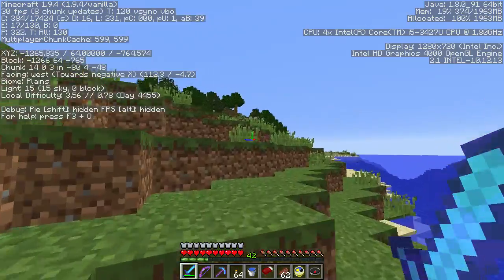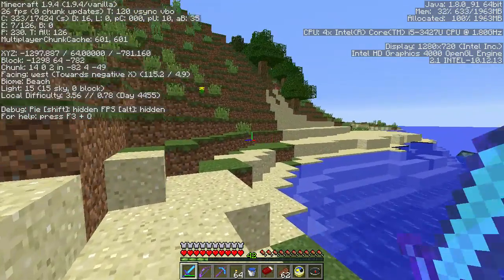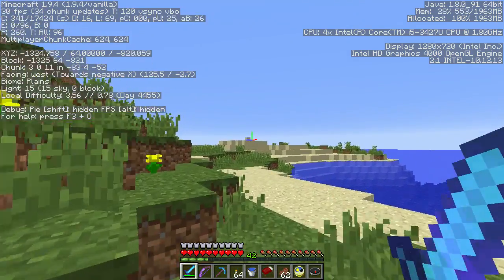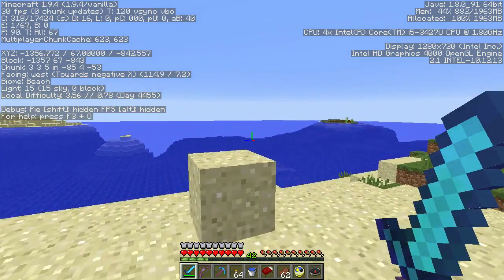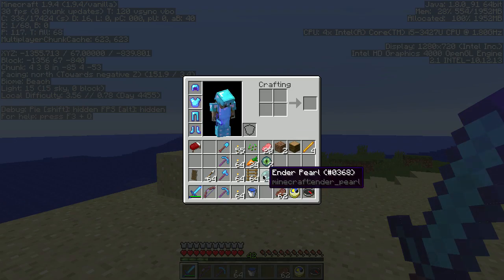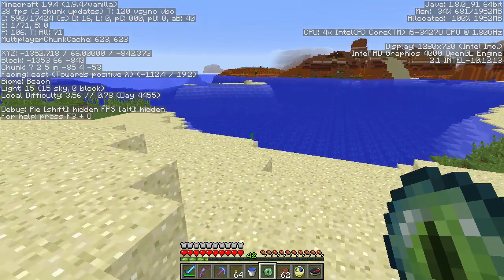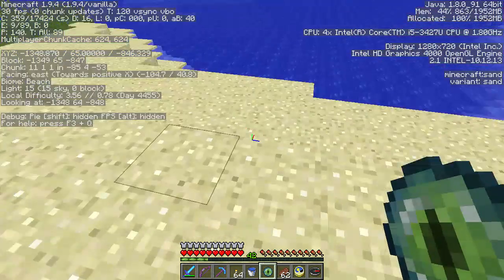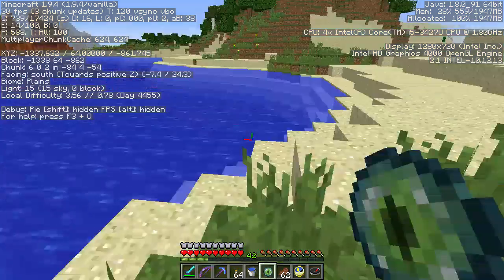I have a feeling the place I'm going doesn't actually have the stronghold, but we'll get closer, we'll throw the eye of ender again and see. If it's out over this way it could be under the ocean, which isn't super convenient. It turns off over this way and it broke. This isn't working.